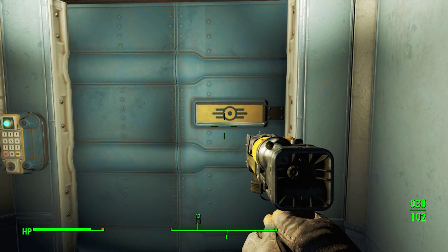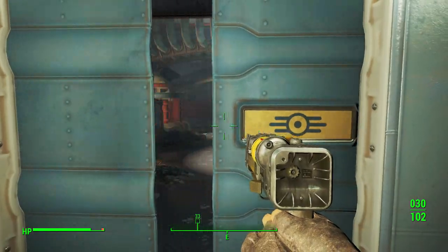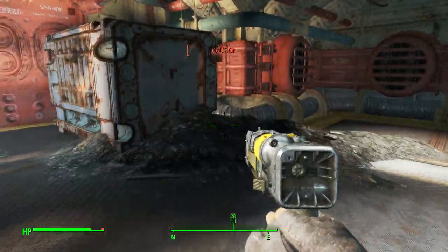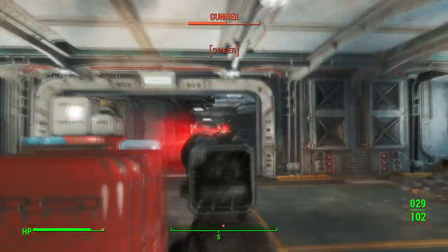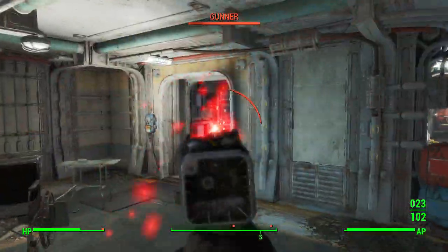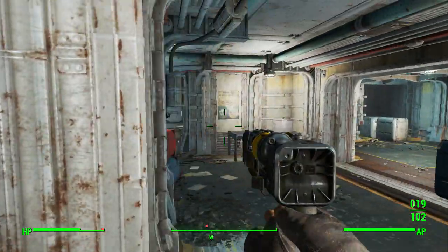Come with a lot of grenades and also have a companion because they do help. I have Curie and she is a beast. I'm going to skip past most of this. Also, when you are scavenging in this area there is a bobblehead you guys can find — I'll be showing you guys where that's at now.